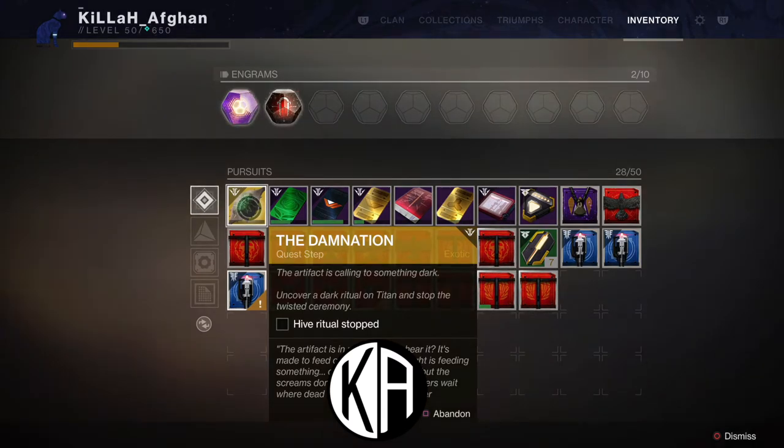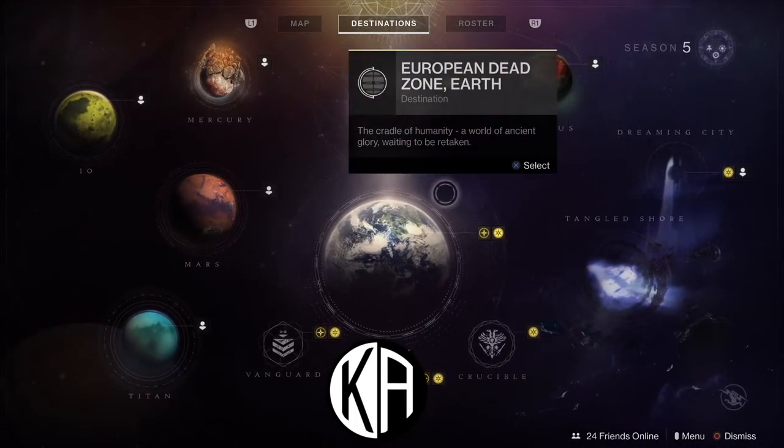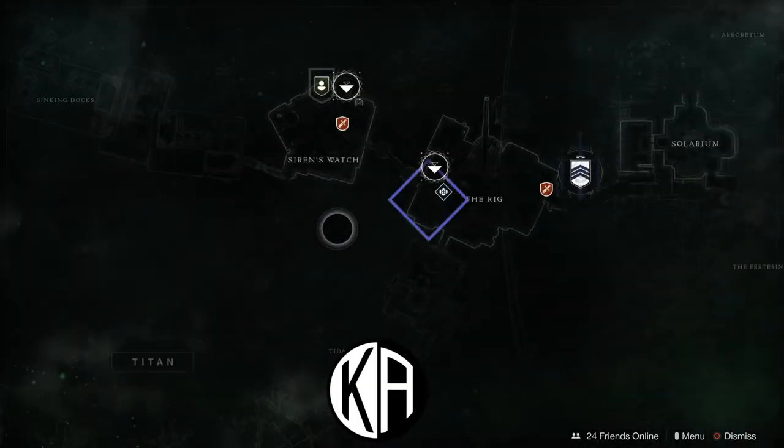Once the Temptation quest step's Guardians Defeated progress bar reaches 100% from kills in the Crucible, you will unlock the next quest step. In the middle far right of your screen, you'll see the Damnation quest step icon appear. If you go to your inventory and check the quest step, it reads: you must uncover a Dark Ritual on Titan to stop the Twisted Ceremony. For this quest step, you will have to go to Titan, and when you look at Titan on the map, you'll see a blue banner that you must activate once you land to start this quest step.